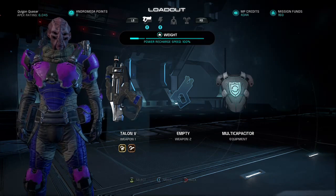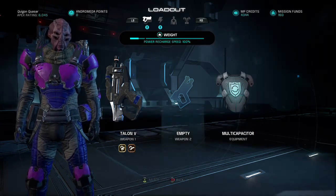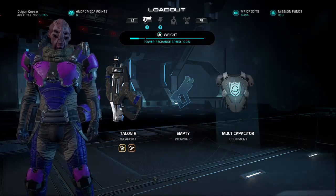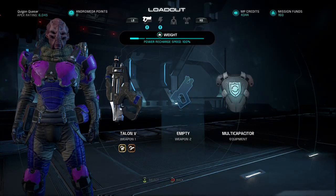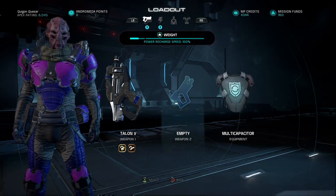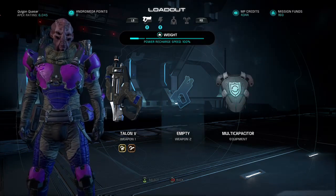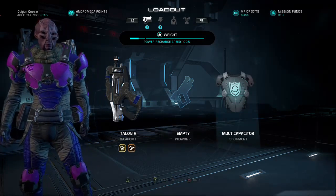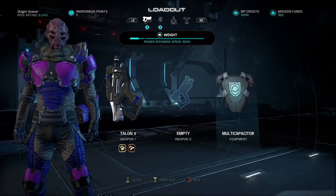We've got the Batarian Vanguard here looking pretty damn awesome with the purple and with the blue. I've already done a video talking about what weapons are best to use with this character — I listed 4 or 5 of the best weapons in Mass Effect Andromeda to use with the Batarian Vanguard. But I thought I'd do a video for the equipment because obviously equipment is a big part of each character and it can make or break some of them.